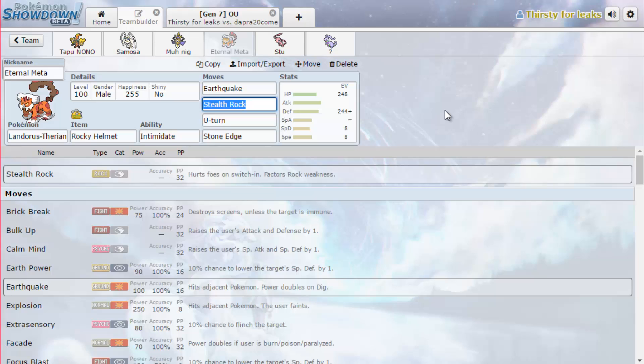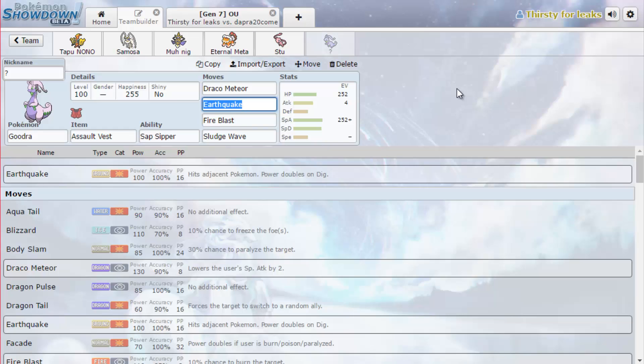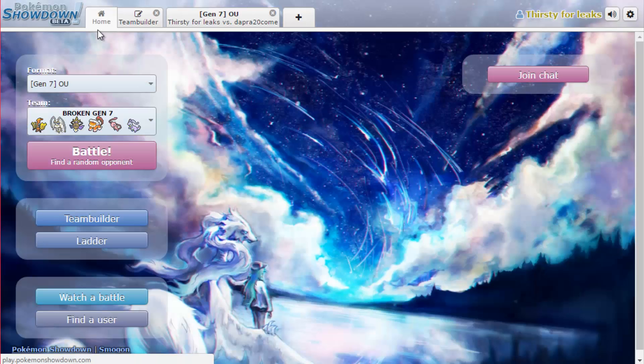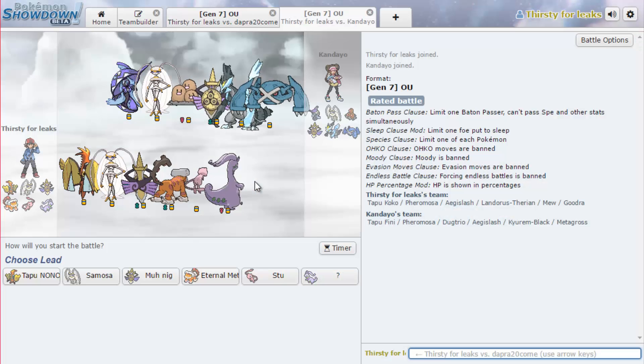Then we've got a Landorus with the Rocky Helmet. This guy's going to be U-turning around getting the rocks up - that's basically all he will be doing. We've got a special defensive Steelbreaker Mew, and there are a lot of people who just aren't prepared for Steelbreaking at the moment. Will-O-Wisp has been nerfed though, so I might change that to Toxic, but it really helps dealing with some physical attackers. Finally, Goodra with an Assault Vest because Assault Vest is really necessary. I've got Earthquake to do some damage to Electric types but Draco is definitely hitting the hardest.